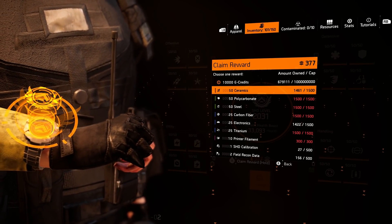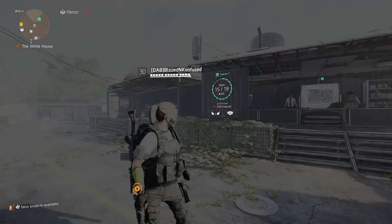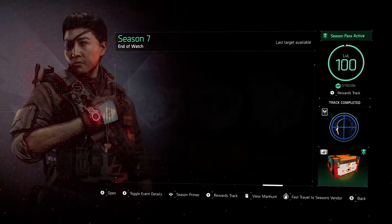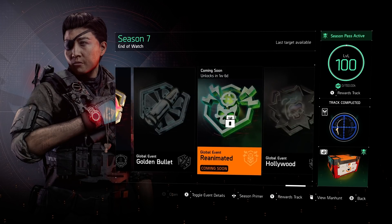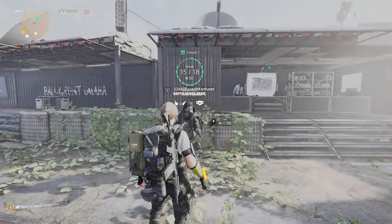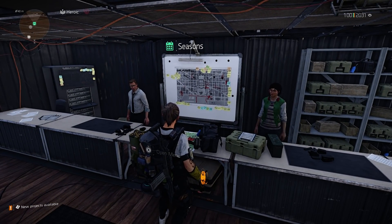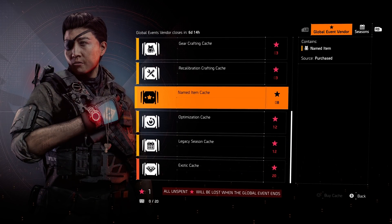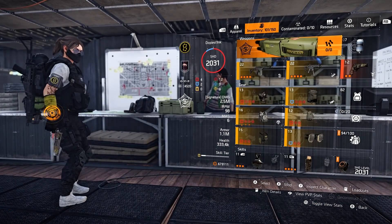You can achieve this by doing anything in the game that gives you experience to level up your watch. But now I'm going to move on to the specific farming guide that's going to give you the most bang for your buck during this update. In the season calendar, you can see that SHD Exposed is the current global event with six days left, then Golden Bullet begins right away, then Reanimated, then Hollywood — four consecutive global events. The nice thing about pairing this farm with global events is you get double the benefit: you're getting XP and you can also earn stars, which you can spend at the star cash vendor at the base of operations. My recommendation would be optimization caches — I'm going to bet the majority of you don't have those resources maxed out.